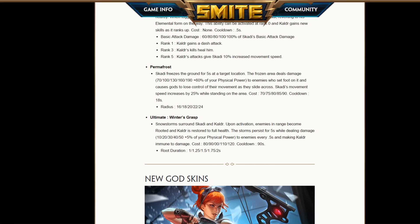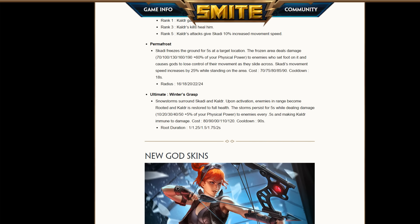And we have Winter's Grasp, the ultimate, which in comparison is a bit weaker actually — not as potent as it sounds at first. You get a DOT AOE around you and Kaldr. It also roots targets on release of the ability on initial start, and it makes Kaldr immune to damage and gives him full health. So if he drops down to one health and you pop the ultimate, he's got five health again for quite a while.